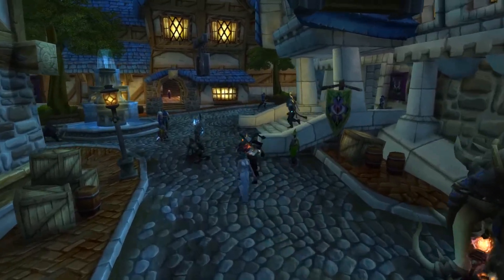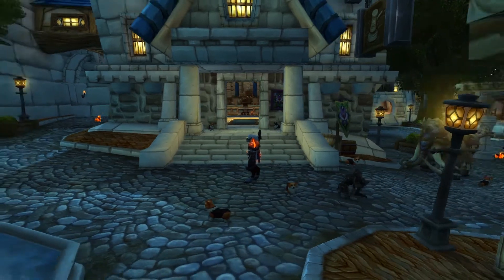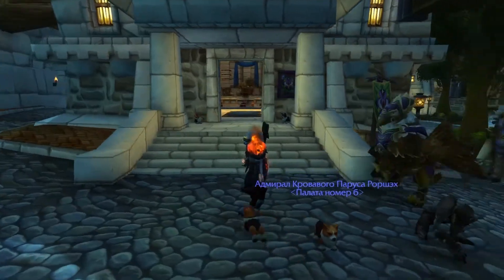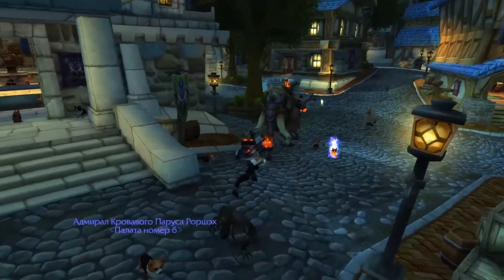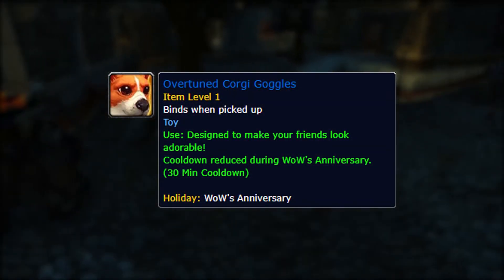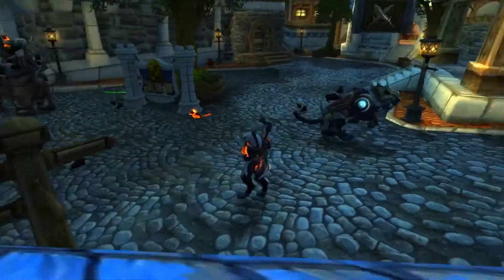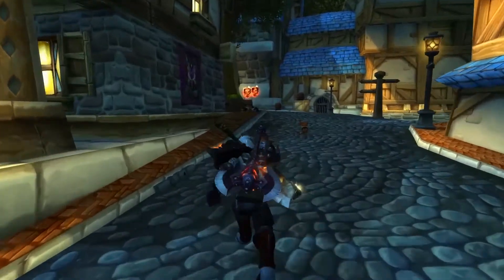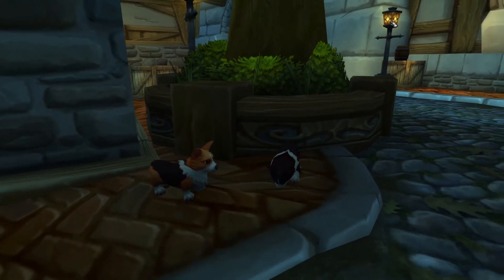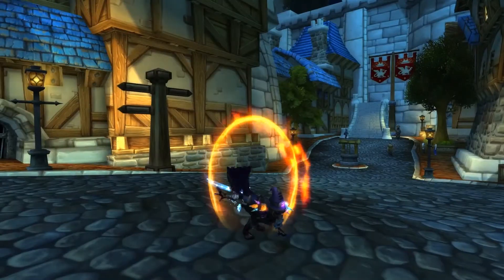A large number of characters, especially those using large mounts, can cause some problems — for example, overlapping important NPCs that issue quests, or certain rare opponents, as well as stressing less powerful computers. There is a toy that can solve this visual problem: the Overtuned Corgi Goggles. You can get this toy during the celebration of the World of Warcraft anniversary by exchanging 200 Timewarped Badges with the themed vendor. When used, the toy turns everyone around into cute and, most importantly, tiny Corgis, which take up much less screen space — freeing the view and increasing game performance by reducing character models.